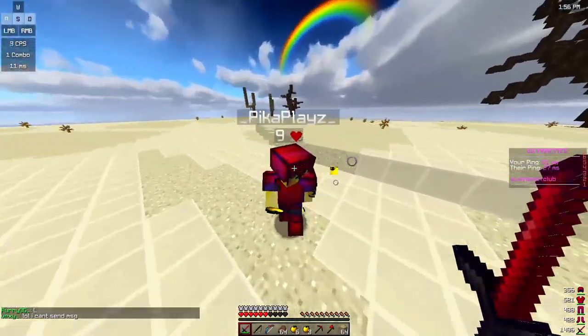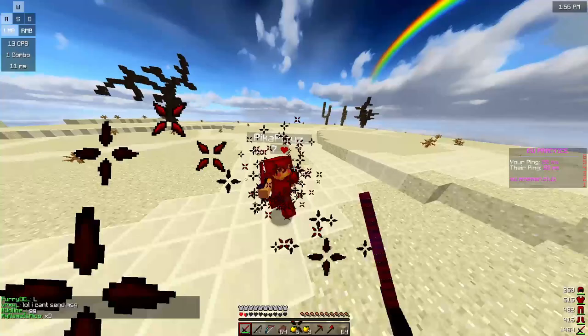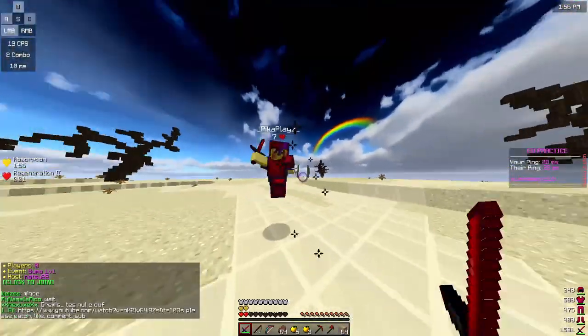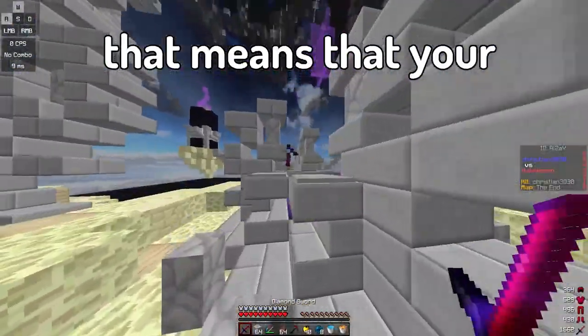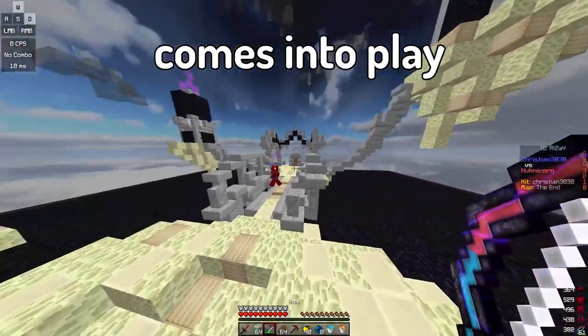Look at the keystrokes in the top left corner. Basically I just try to run around him and try to out-read him. After every hit, you also get slowed down, which means your reach gets decreased. That's where W-tapping comes into play — you just have to tap W after every hit so you're running again.